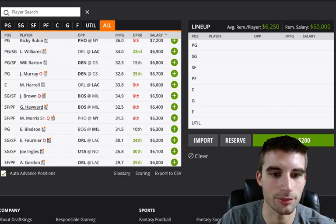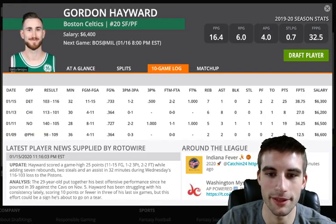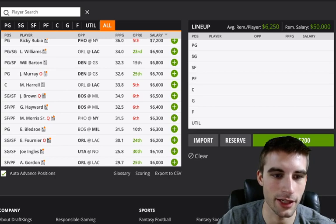Gordon Hayward would become a pretty solid play if either Tatum or Brown are out. He had a good game last night — 25 points, 7 boards, 32 minutes, 38 fantasy points. If any of those guys are out, he could be close to a lock at $6,400, so he definitely has to be on your radar.